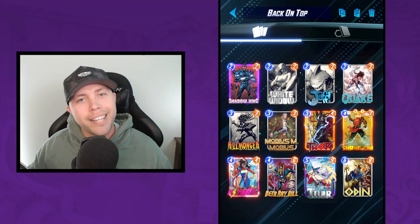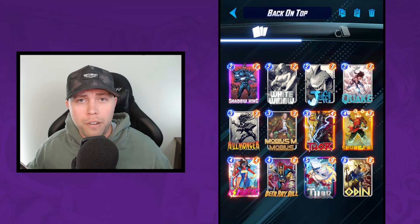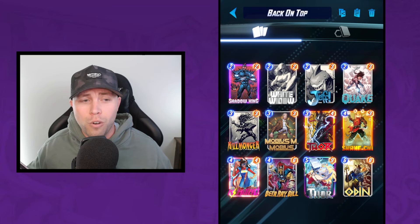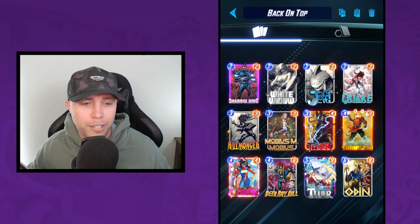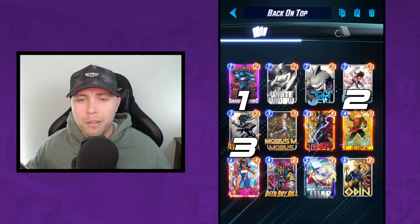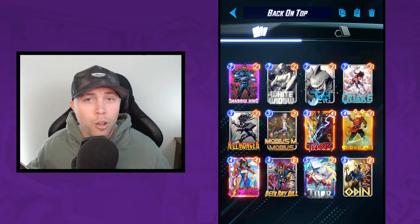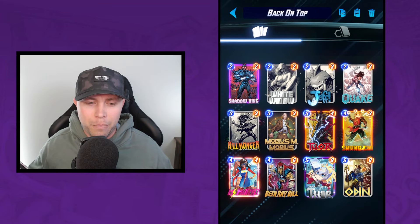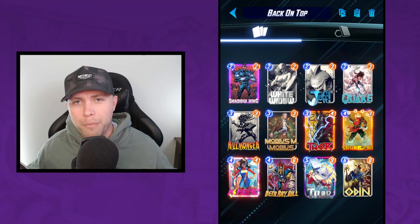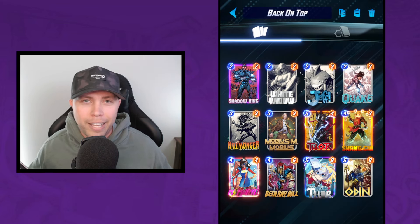As long as nothing happens to Beta Ray Bill, a double trigger on Stormbreaker will put him at 24 power alone — not too shabby. The other reason this deck does so well is because tech is king. Tech cards are how you get those four and eight cube games from your opponent. Outside of the core shell of the three Thors and Ms. Marvel, you can really build this deck however you want. I've got Shadow King, Quake — who is always the MVP — Killmonger, Mobius, and Shang Chi.